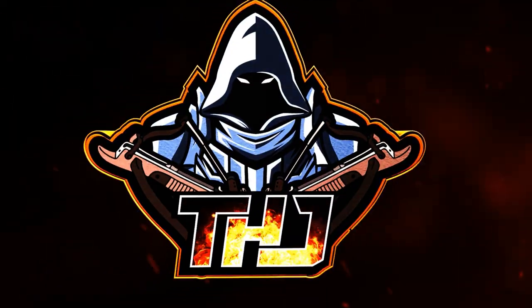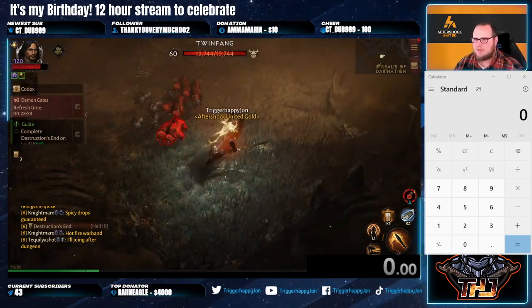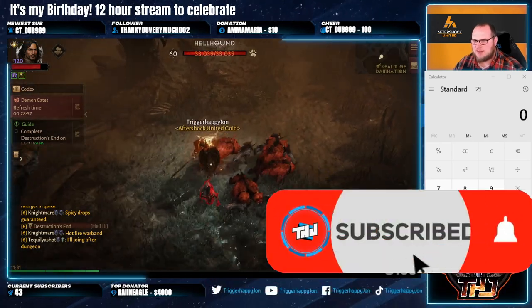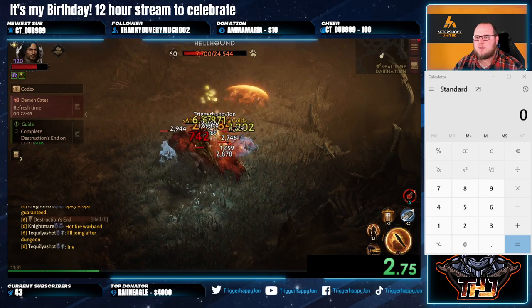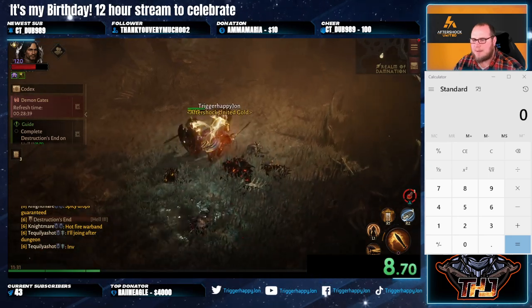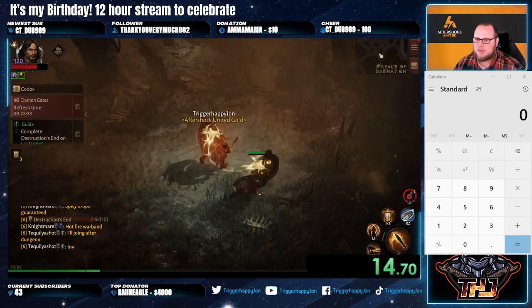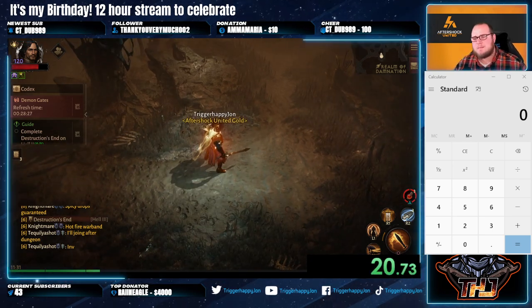As you can see here, we have multiple packs of enemies and we're kiting them around. This is a spawn area. What we want to do is start ahead and start our timer, then kill these guys. If you want to know if you have a really good farming spot, notice it took about 10 seconds to kill them. The general cluster of enemies is going to make a big difference if you're trying to farm and level up quickly.